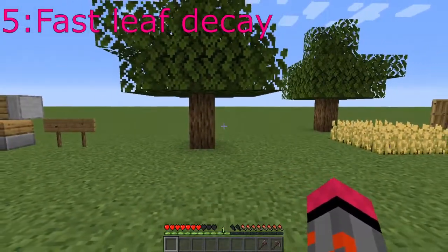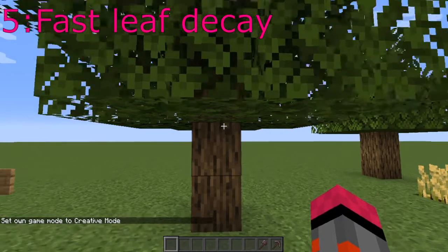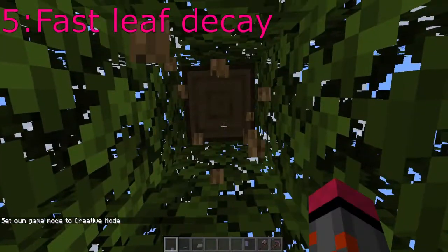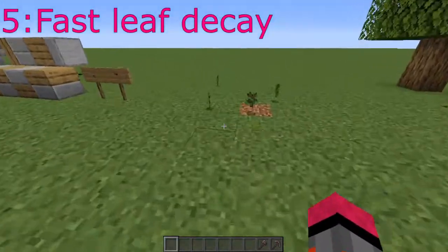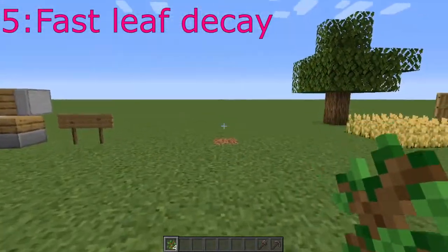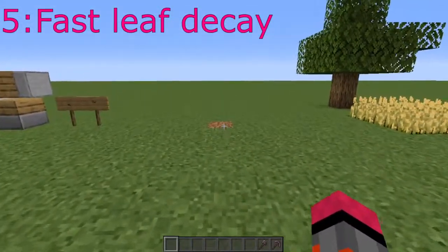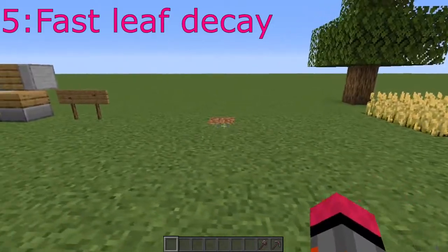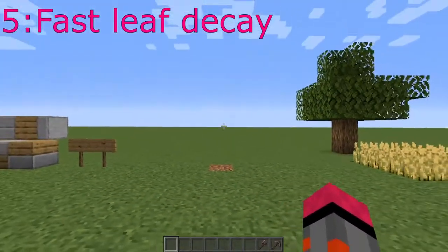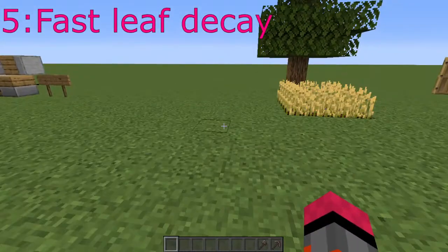The fifth mod is the Fast Leaf Decay mod. I'm going to go into creative mode because it's easier to show this way. If I break a tree down, the leaves start decaying super fast and give you all the saplings. You don't have to sit there waiting for leaves to decay to see how many saplings you're going to get, and then end up without any saplings because they despawned. It also helps reduce lag because since it breaks right there, you can pick up all the items. Another simple quality of life mod that makes the game better.